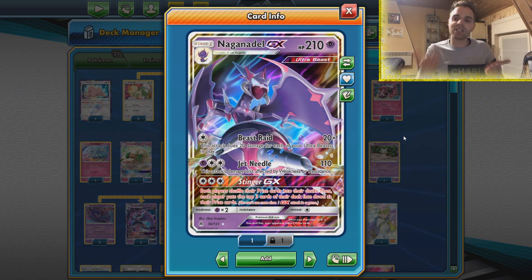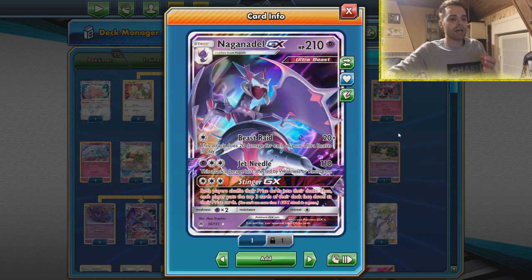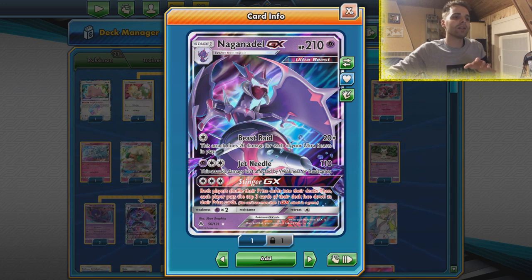This is the 10th place winning list, so it's actually doing something significant. We are already familiar with the term Checkmate — the reasoning for that is that we're going to use Stinger GX, abuse that, and after we've used Stinger GX the turn after that we will most likely win the game.